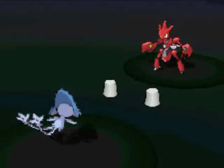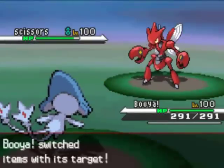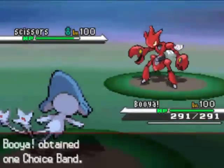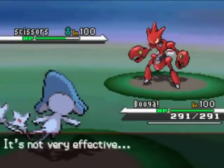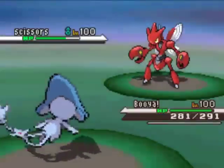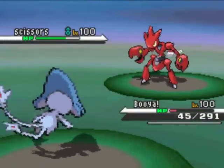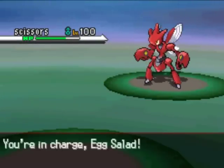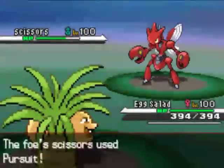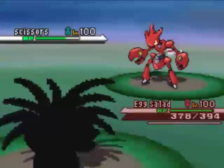I give Booyah a try — he switches out, goes into his Scizor, and I'm going to go for the Trick right here hoping to get one of his walls. But nope, he's making amazing plays — he goes into the Choice Band Scizor knowing my Booyah is Choice Banded, and now he's going to Pursuit-lock me in and just kill my Booyah.